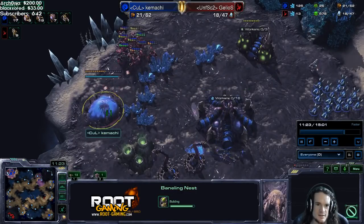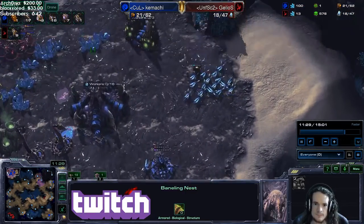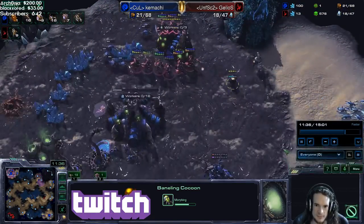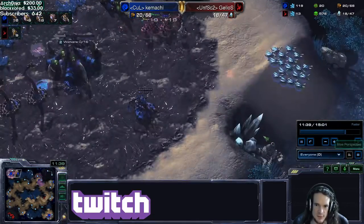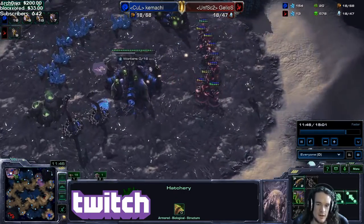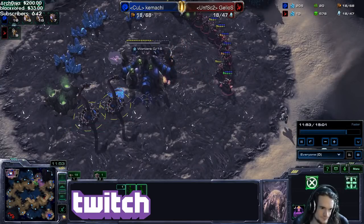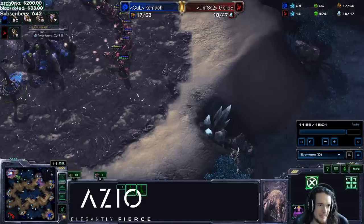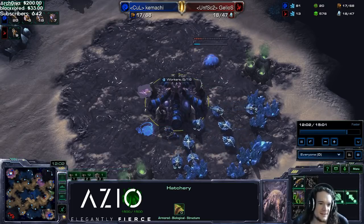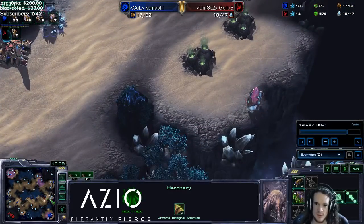The adepts are working on the baneling nest now — this is a very dicey situation. One baneling is being morphed. Broodlings helping out. The adepts are trying to focus the bane — the bane is killed. There are nine drones at the other base in the opposite corner. Spine unable to take out these adepts, so the lings are going to run around. We're just restarting the macro over here with another pool — you just can't kill the Zerg. Some lings going over to the main, working on the pylon and gateway. The adepts are recalled.